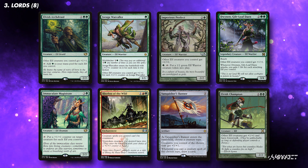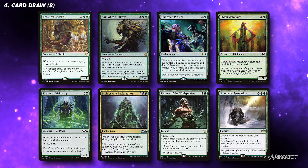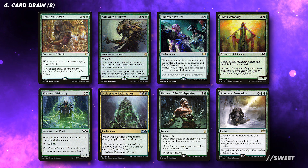I would recommend running at least 8 buffs. Our card draw is tied to the creatures that we will be playing. We want to look for spells that draw us cards when we have creatures come into play and when we have a large board state, as this is generally what works best in our colours. I would recommend running at least 8 card draw effects.